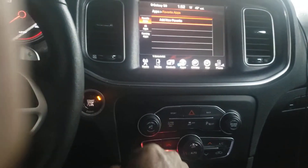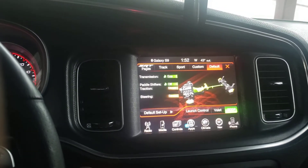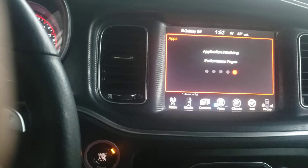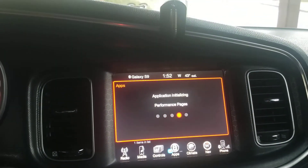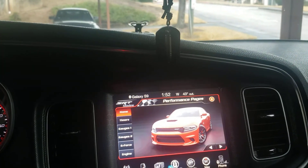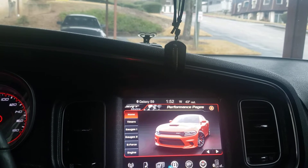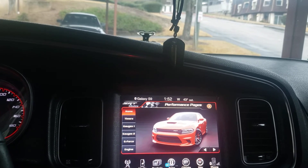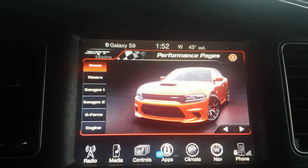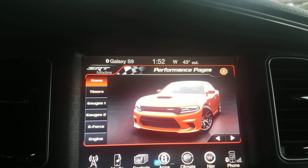We're gonna go to the performance pages and go to the SRT pages. This is going to be a short video showing you a certain feature that I discovered. Now we're on the performance pages — as you can see, the car shown on the performance pages is a Hellcat. Yes, that's a Hellcat, even though I'm driving a 392.